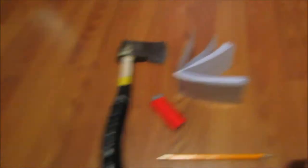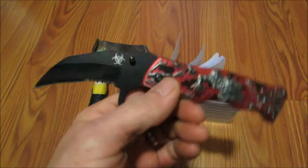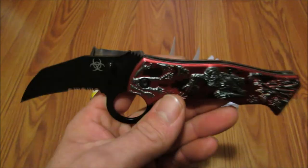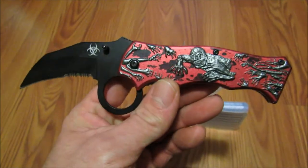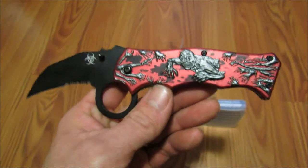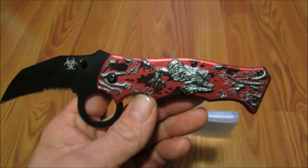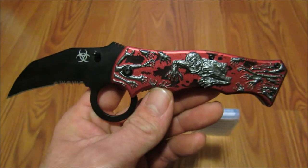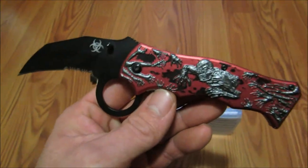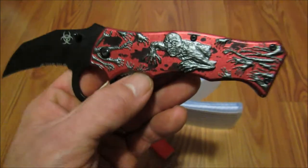The last item is a trusty pocket knife. From my other videos you guys remember this one — I think they call it an Evil Flaw or something. I never go anywhere without some sort of pocket knife. Here in Maine, everybody carries one — for hunting, fishing, four-wheeling, snowmobiling, camping, boating. We're very outdoorsy people. You can see this one has a little zombie on the front and a biohazard symbol.